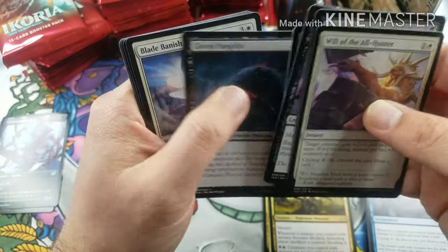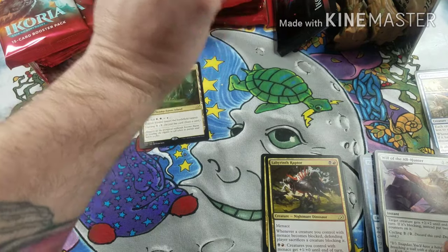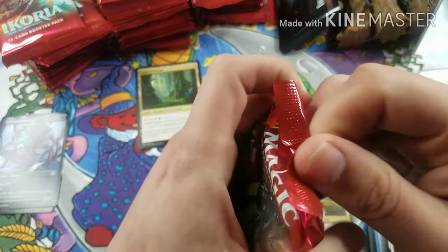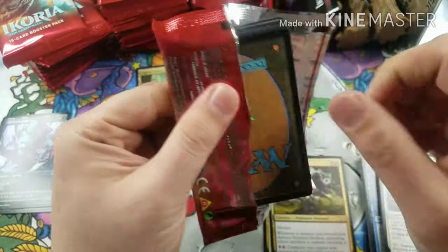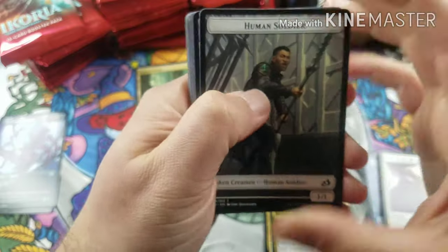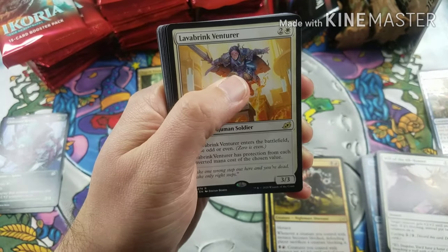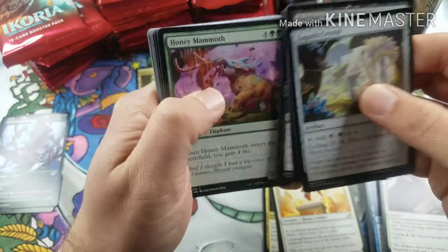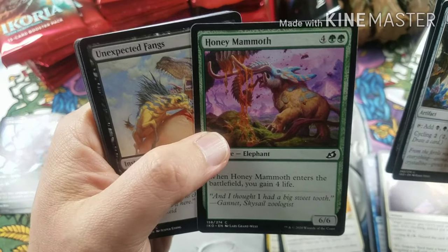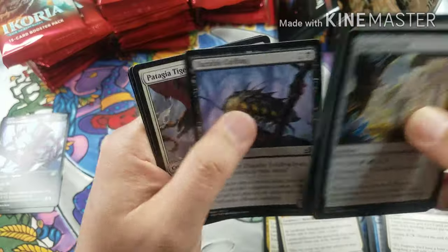No mythics yet. We got one Triome, no mythics, one foil — no crazy foils like last box. It looks like we got 11 foils out of the last box, which is kind of a high number. And then the Lava Brink Venturer for our rare. I do love the Honey Mammoth. I know I said we were going to go fast, but I have to stop every once in a while for the really cool arts.